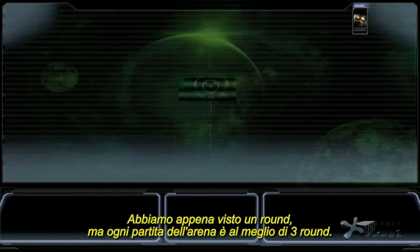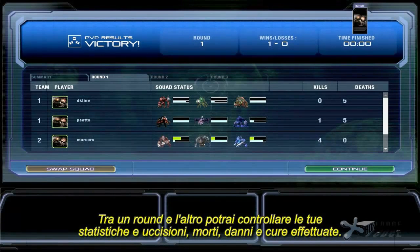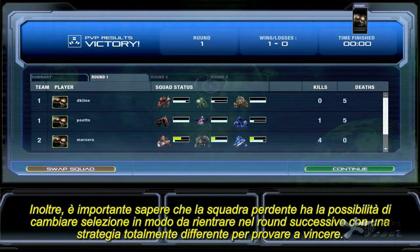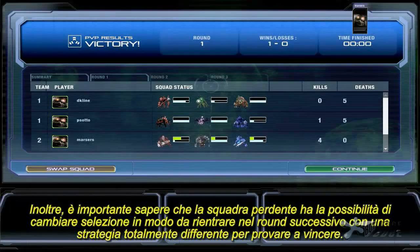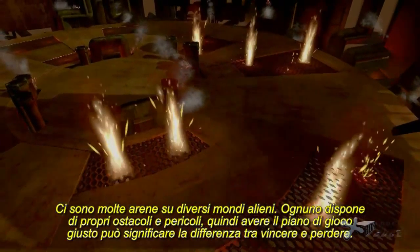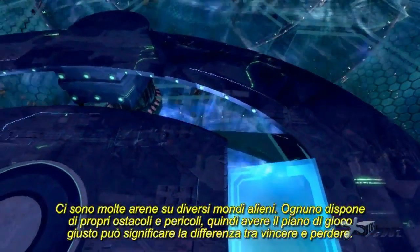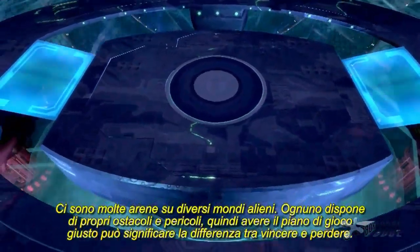So we just saw one round, but every arena game is a best-of-three matchup. In between rounds, you can check out your stats like kills, deaths, damage, and healing done. But more importantly, the losing team has the option to swap their squad, so they can come back in the next round with a totally different strategy to try to win. There are several arenas on various alien worlds, each with their own unique obstacles and hazards, so having the right game plan can mean the difference between winning and losing.